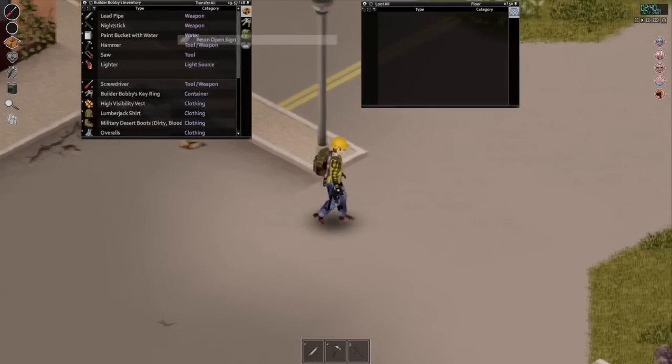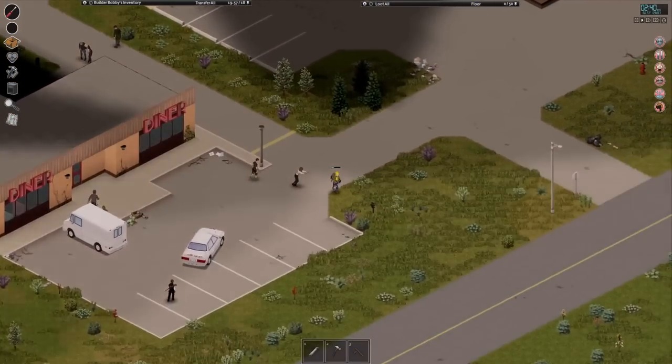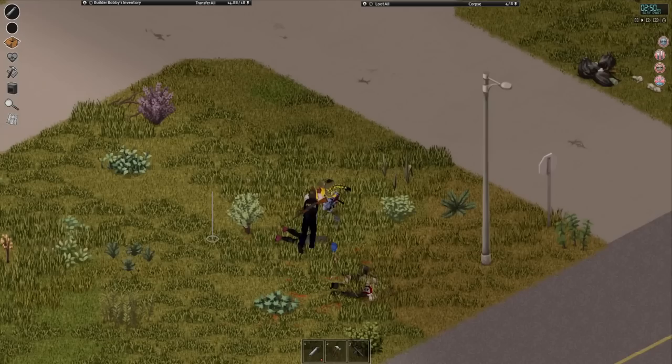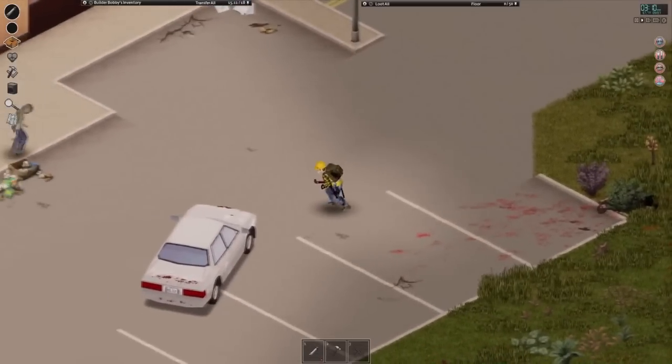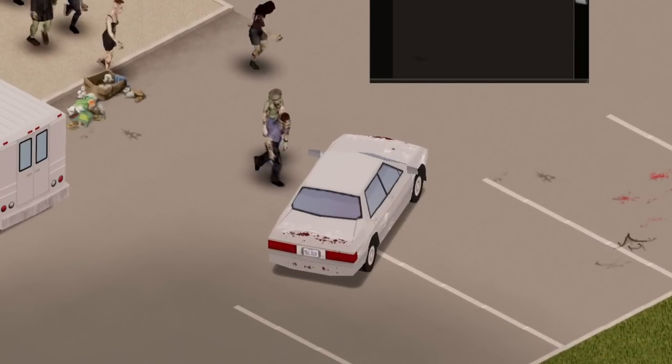You always gotta keep an eye out. Getting that level one electrical has really opened up the world to me, man. Now we just gotta fight our way back. We're gonna avoid that big horde up there, just hurry up, get in our car and get out. I'd like to check out that box truck, but now's not the time. See you later — toodaloo.